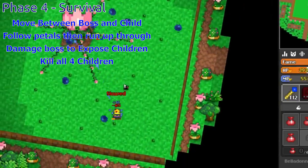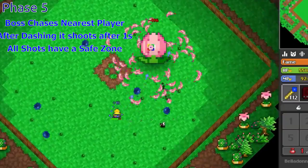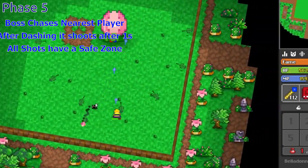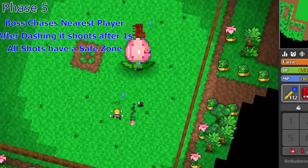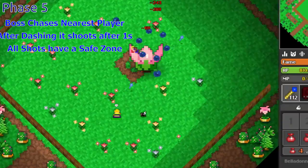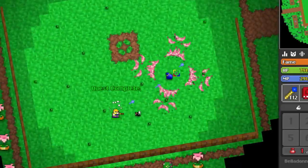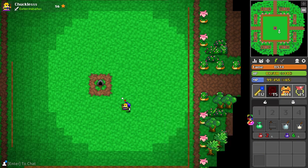Upon killing the fourth and final child, you will move to the fifth and final stage. Phase 5: the boss will get up off its chair and begin chasing the nearest player. It will dash towards the player, wait about one second, then shoot a volley of leaves. There is a safe spot in all the attacks. Sometimes the boss will once again spawn the flowers, which can very well ruin your day, so just do your best to weave around while shooting the boss. And there you have it — pick up your loot and proceed to the portal victorious.